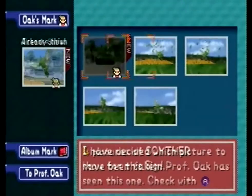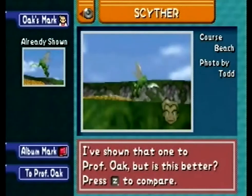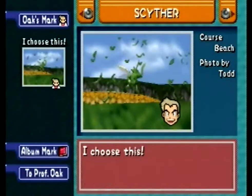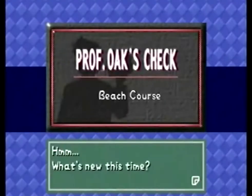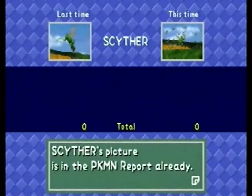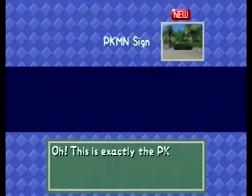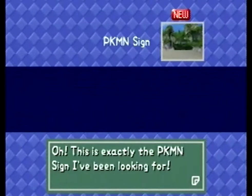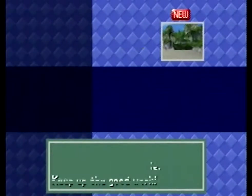I want to show the sign. That's a good picture. And back to Professor Oak we go. Not as good as the first one, that's fine. And a Pokemon sign — this is exactly the Pokemon sign I've been looking for. It looks like a Kingler.